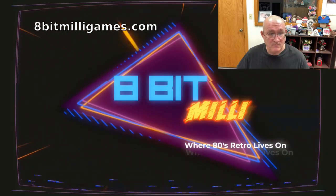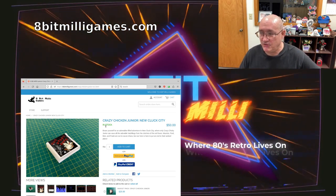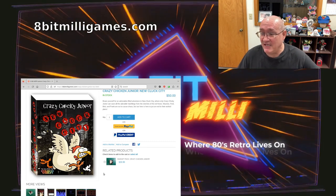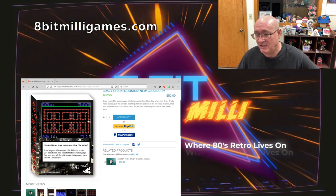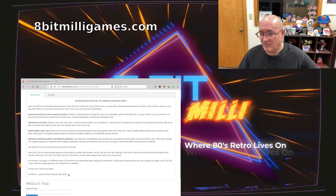What I would like for all of you to do if you're still this far: go on our website — I'll pop that up on screen — 8bitmilligames.com, and pre-order Crazy Chickie Jr. New Cluck City. You can see what the cartridge and box look like: Crazy Chickie Jr. just running around panicky like before, bullet holes saying New Cluck City. The back shows gameplay and gives a good blurb about the game, the various game levels, and all the content on how it works. It's been a long time — I'm going to try to do more of these videos because I really do enjoy doing them. Have a great day.